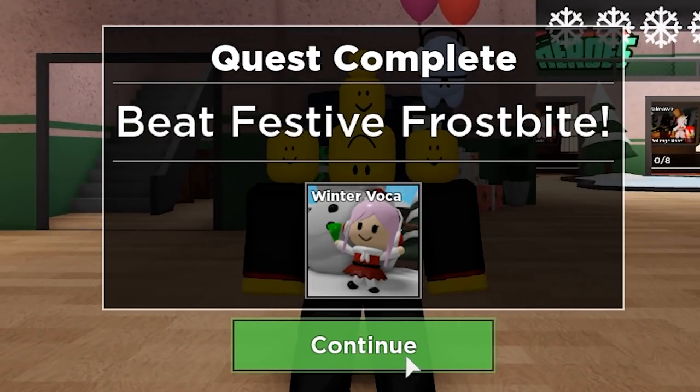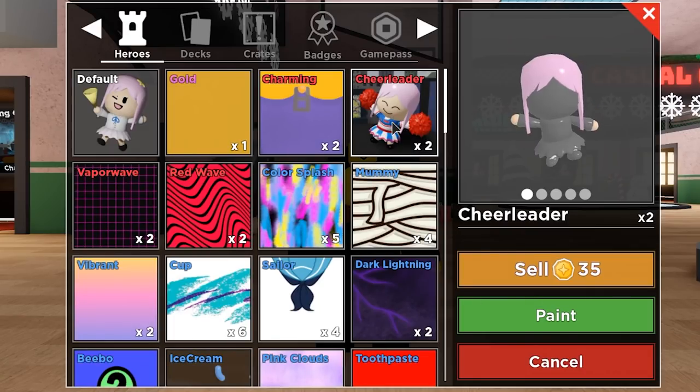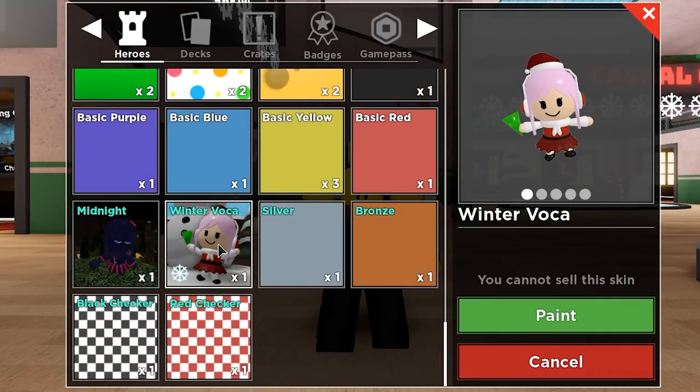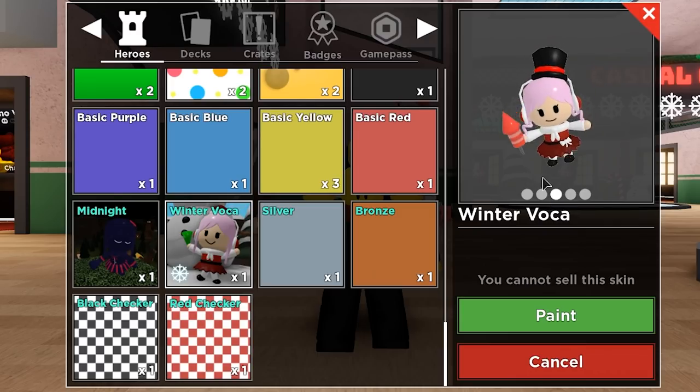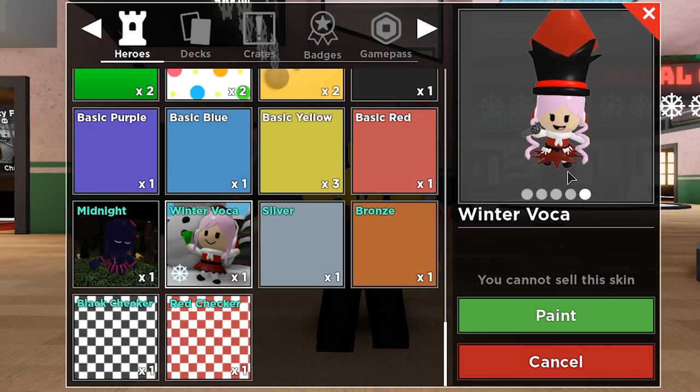Festive Frostbite! Winter Voka! Let's take a look! We got Cheerleader, which gets a rest in peace. Let's go — Winter Voka! So level 1 — really, really cute! I wish you could rotate them, but level 1, really cool! Level 2 — ah, she loses the Christmas hat! That's fine, really cute little skirt and dress! Still dig this! And final level — I actually really like her! She's really simple, but I really, really like her! I really like this — this is a cool skin!